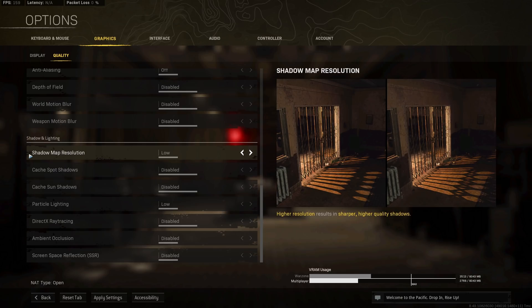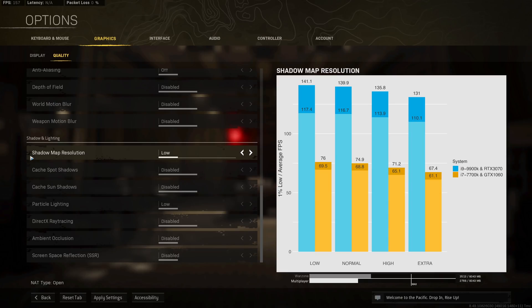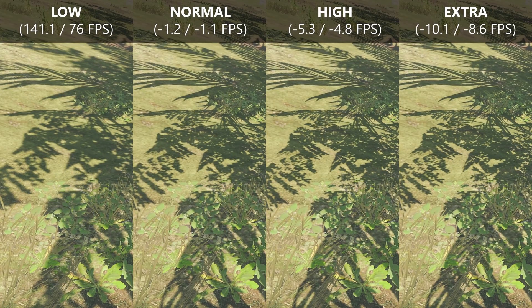The shadow and lighting section contains some of the most important settings for highest possible performance. Starting with shadow map resolution, we can lose up to 10 FPS by going to extra. Comparing options side by side, there really isn't much visual difference between normal and extra in my opinion. I'd recommend normal if you want nicer shadows, but I personally stick to low for the highest possible performance.